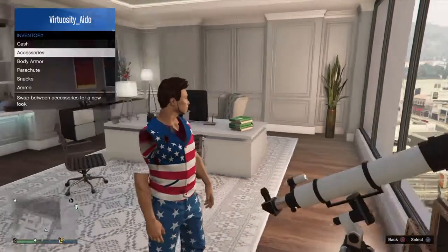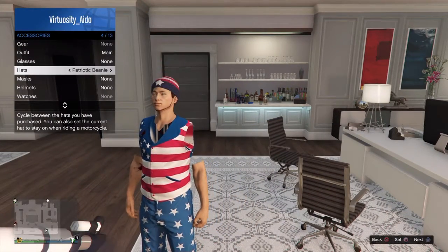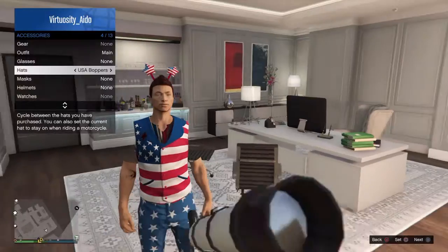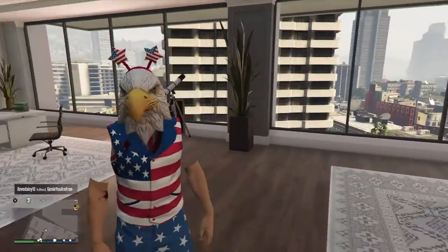Once you have the mask, you want to run by the telescope with the mask. Then this happens, and you want to choose a hat — you can choose any hat but I choose this one. And there you go.